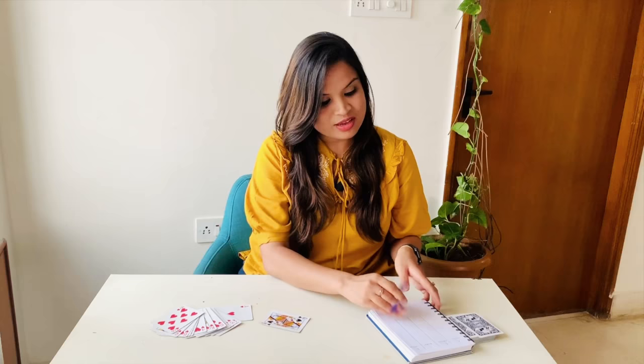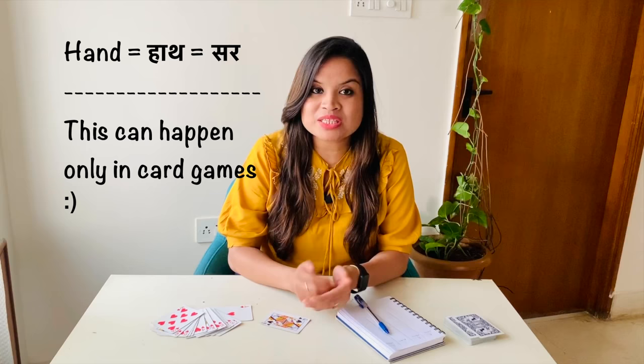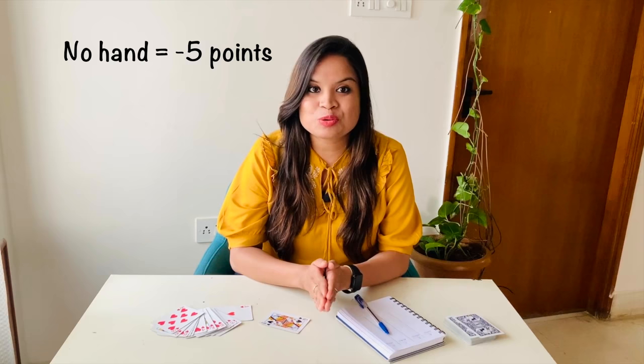We will play multiple games and note those points. You can see I have written 4 players here. You can play 5, 10, or 15 games, after which you do the total. The player with the lowest points wins. In this game there is no trump or color card. We distribute equal cards to all players. In each hand, try to avoid taking Kali Begum. One bonus: if you don't win a single hand in the whole game, you get minus 5 points, which is a real advantage when totaling all games.